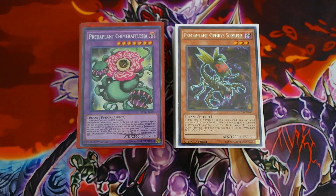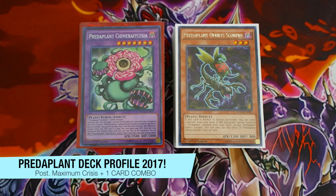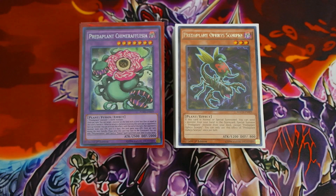I'm from Team Samurai X1, and today I'm coming at you with the most highly requested deck profile of 2017. A lot of you guys have been asking me for a deck profile ever since the new Predator Plant archetype was released in the TCG, especially out of Fusion Enforcers. I was waiting for Maximum Crisis to be released, and Scorpio and Cobra just complete the deck. This Predator Plant deck I believe is one of the more competitive builds.